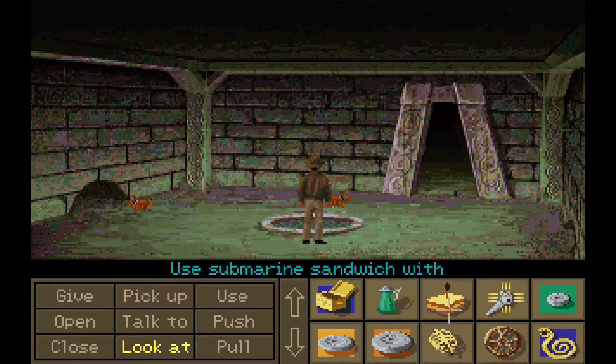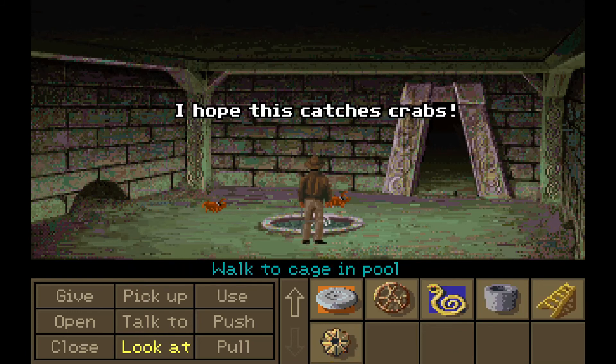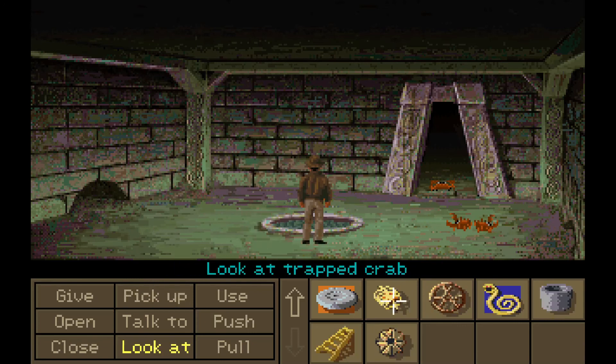You might be wondering what on earth we could possibly do with a crab. We need to trap one — and yeah, the one time you want to catch crabs. We now have a trapped crab in a ribcage.